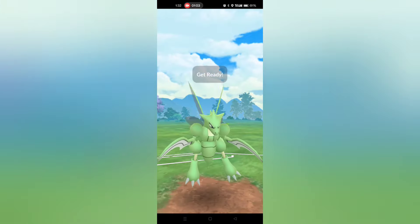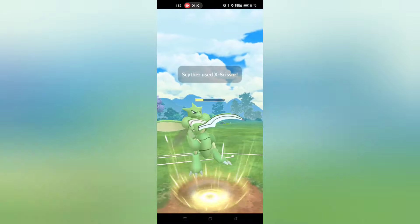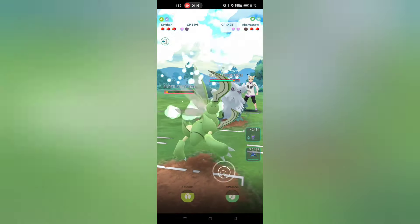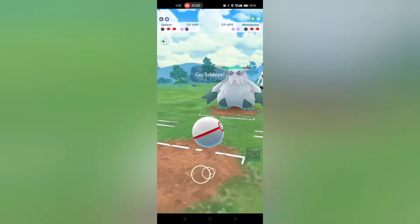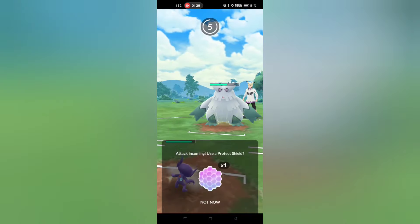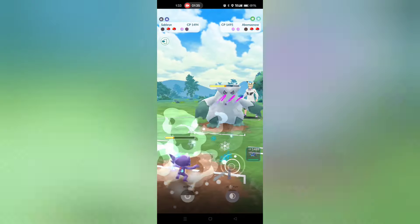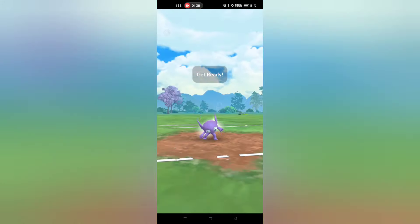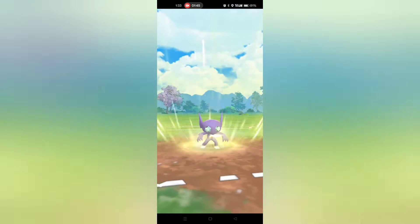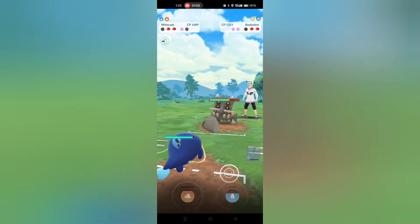I kind of have to throw my energy otherwise they could reach another charge move. X-Scissor is going to KO from this health range. My opponent takes their shield advantage and lets Wiscash go down. They send in Abomasnow looking for the farm down and they get it — that's very unfortunate. Sableye comes in and I really need to no-shield, hoping they bait. Unfortunately they full send the Energy Ball. My opponent's in a great position and I throw the Foul Play, but they catch onto a Bastiodon.